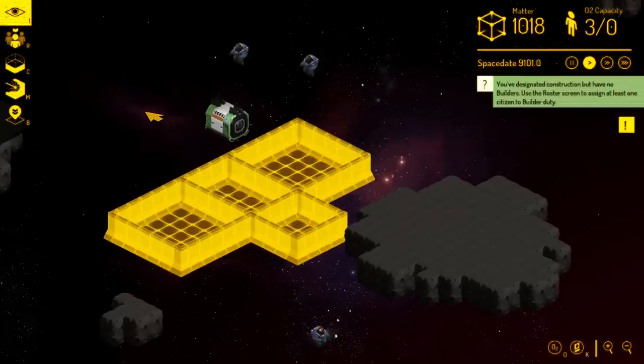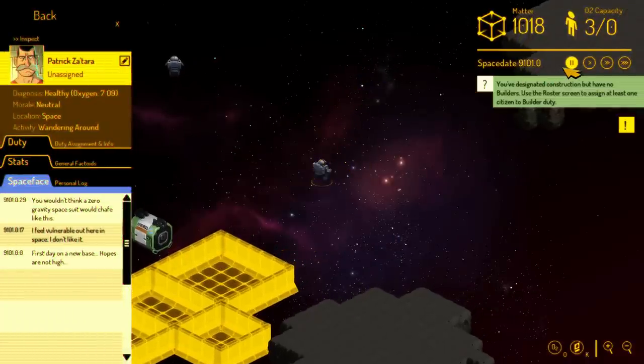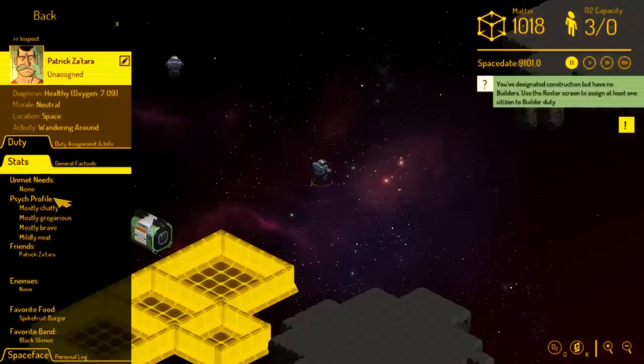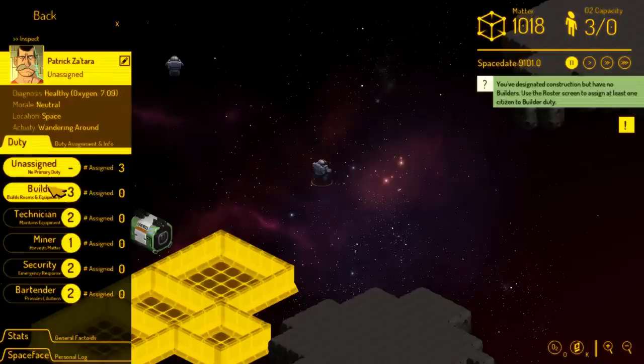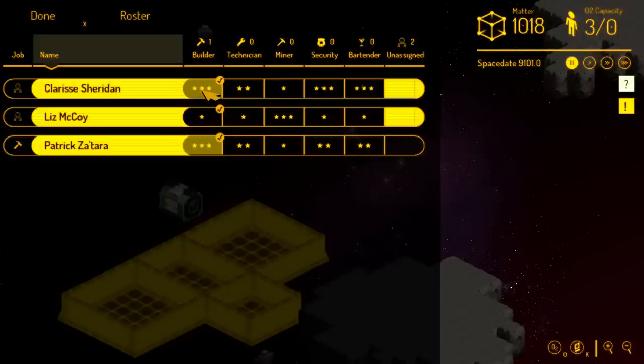The hint system informs us: you've designated construction but have no builders — use the roster screen to assign at least one citizen to builder duty. I'm going to hit space here to pause. That's a keyboard shortcut for the time controls. We can speed up time once we've got some stuff to do. These are our starting citizens — we've got Patrick Zatara. Each of these folks has a social network log where they're saying what's on their mind, a stat screen with their profile and random facts, and a duty tab — one of the two ways to assign people to different duties.